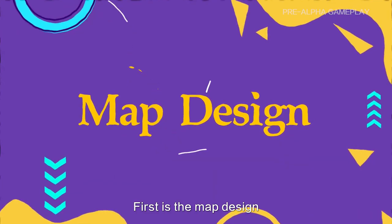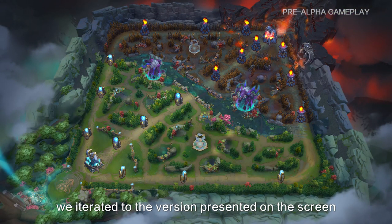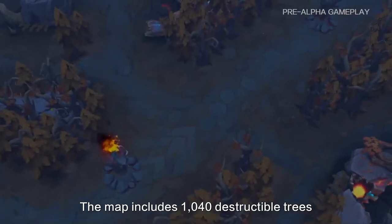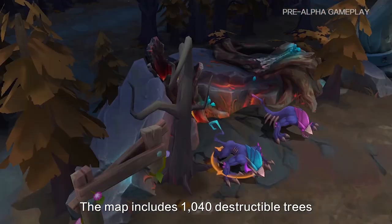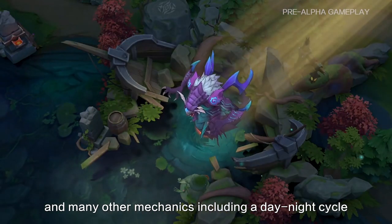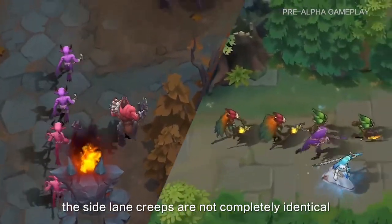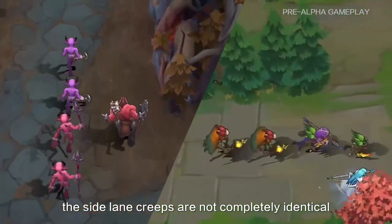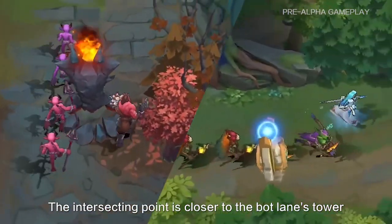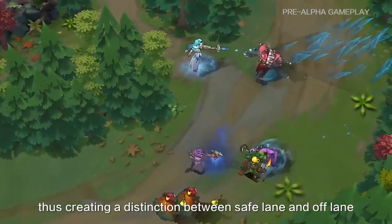First is the map design. After many changes to the map, we've iterated to the version presented on the screen. The top and bottom lanes of the map are asymmetric. The map includes 1,040 destructible trees, 18 creep camps, 12 high-ground platforms, and many other mechanics including a daylight circle. In AutoChase MOBA, the side-lane creeps are not completely identical. The bot lane will intersect with the enemy's top lane, and the intersecting point is closer to the bot lane's tower, thus creating a distinction between safe and off lane.